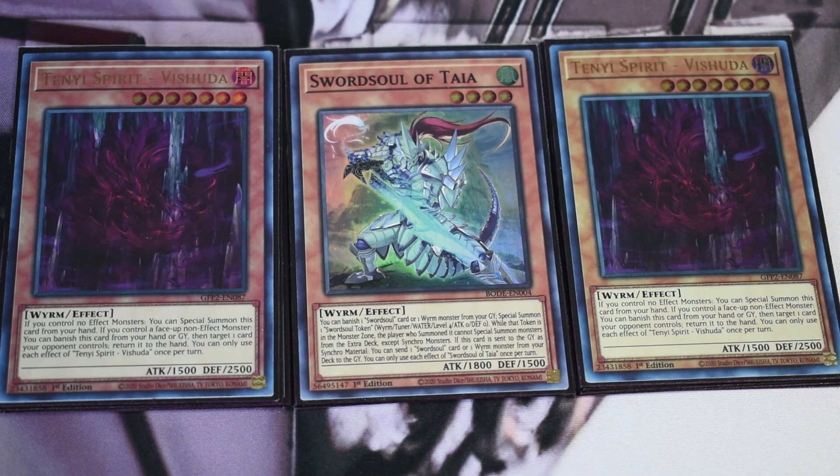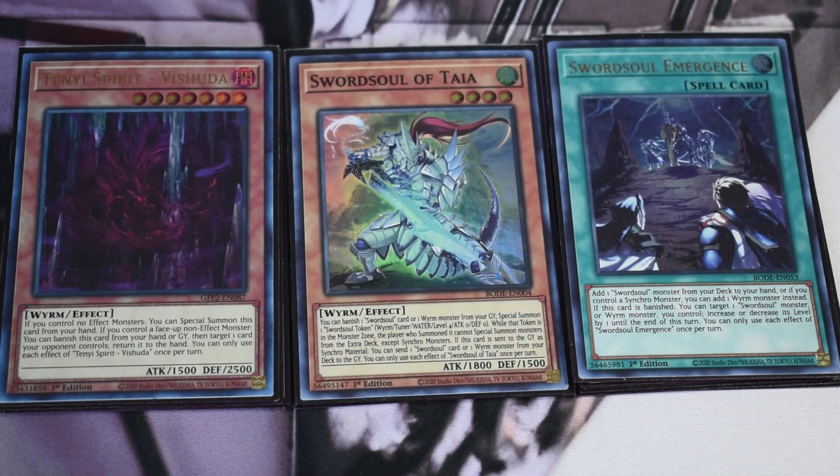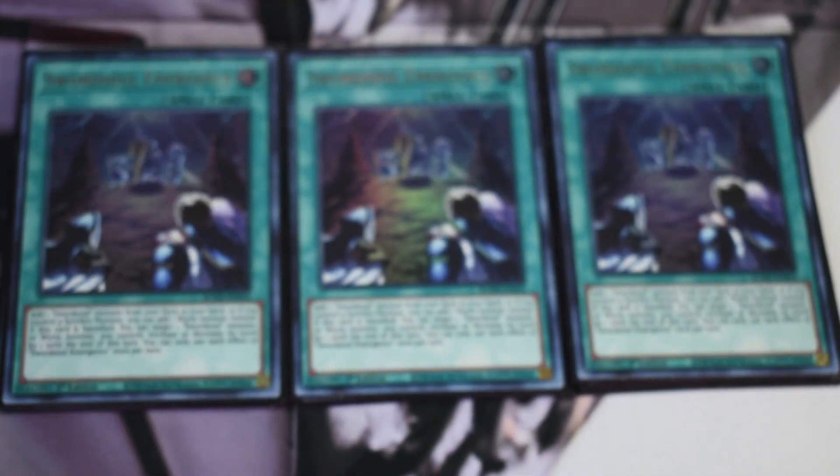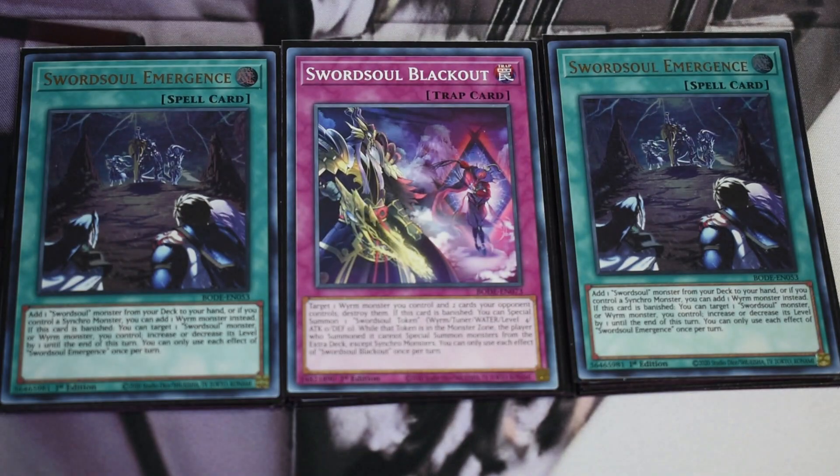Vishuda really does bait out quite a lot. Being an extra level 7 can help in really niche scenarios, but outside of that it's really good just for baiting interruptions — another discard — and it allows you to get value off it, especially in a post-Nib environment. It's an extra name that guarantees a roughly 90% chance you're always going to have something to reveal for Moye. In line with that, we play triple Swordsoul Emergence and one Blackout — pretty straightforward and standard.